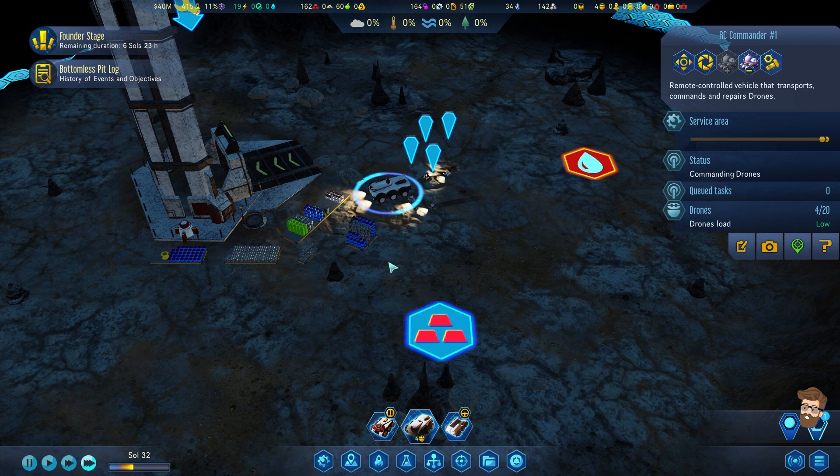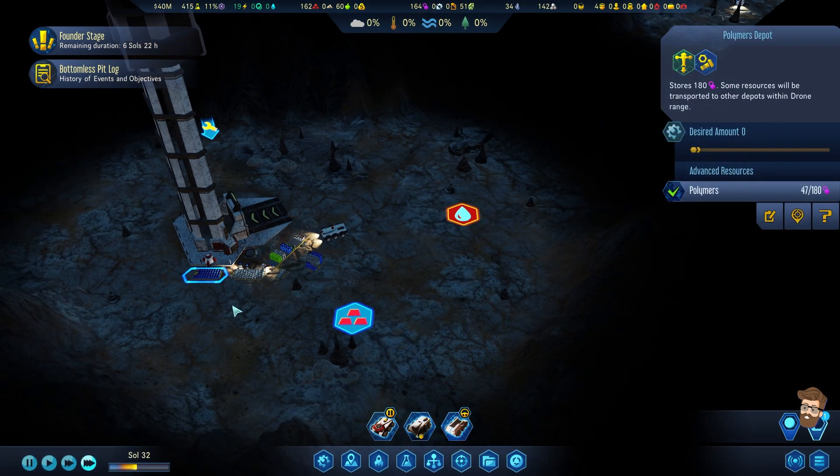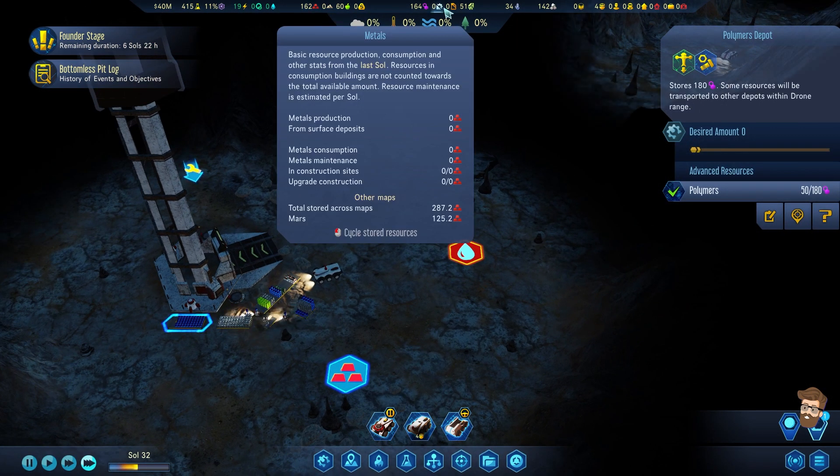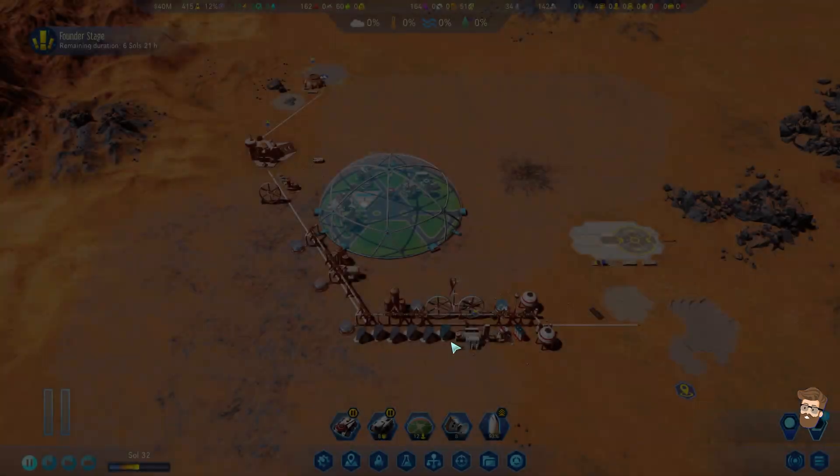Let's pop these guys out. There we go - the drones just put these all into a nice little pile. Plenty of materials down here to get my hands on. Fifty-one electronics - that's what's really got my eye right now.